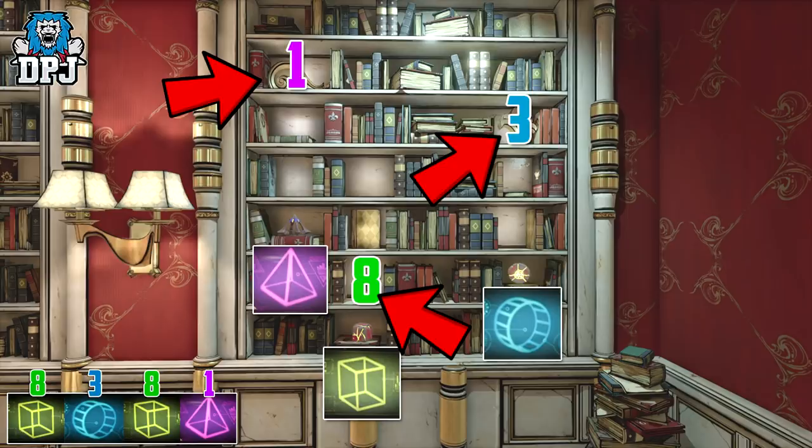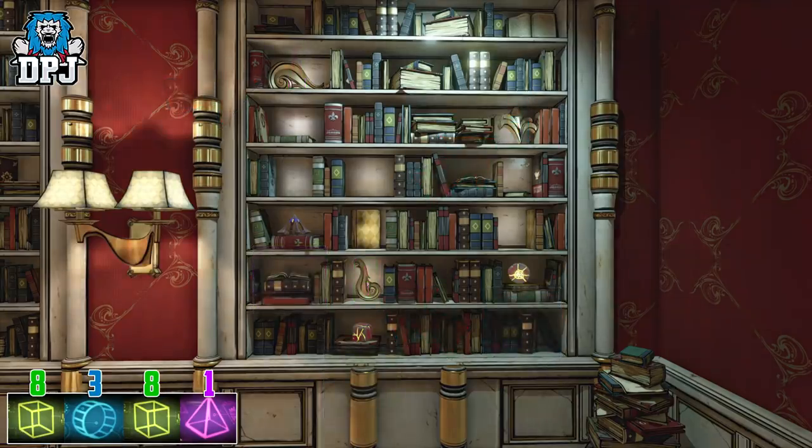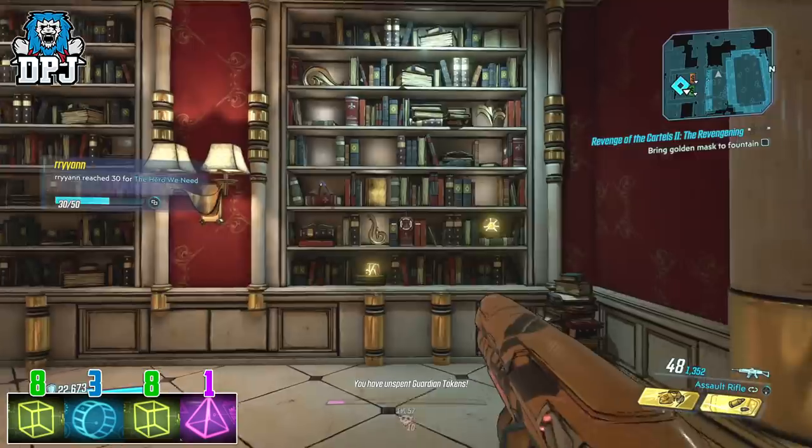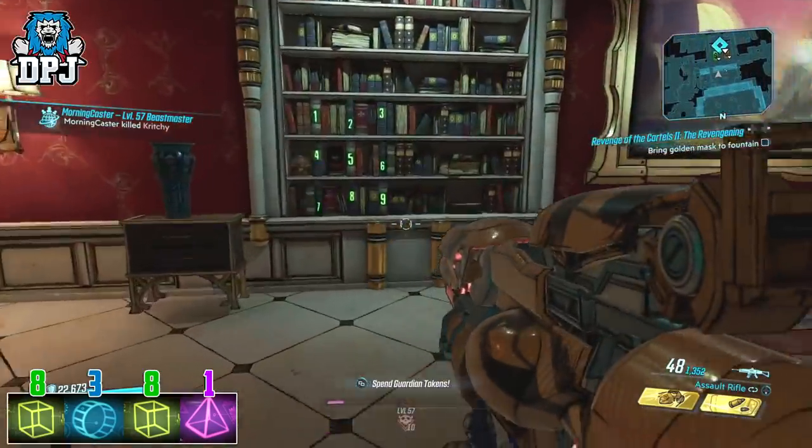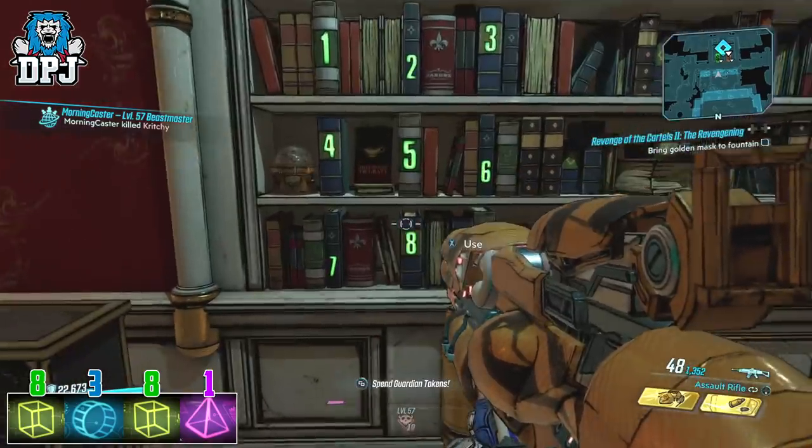All you then do is go and press those numbers on that bookcase. Once you've done this correctly, you will open up a secret room full of chests and iridium piles, and you've also completed the secret challenge.